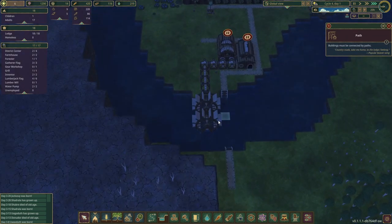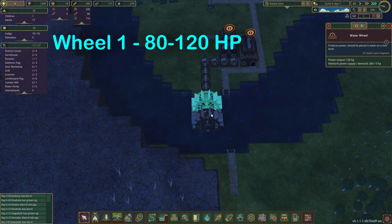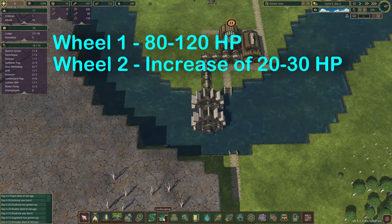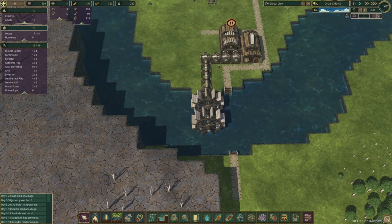The original wheel is giving between 80 and 120 horsepower. The second wheel now gives up to 20 to 30 more horsepower on top of the original's output. The more wheels you add, the more power you will generate.